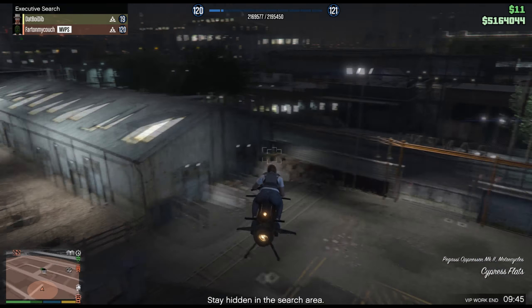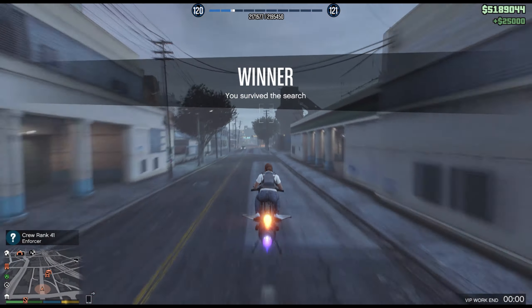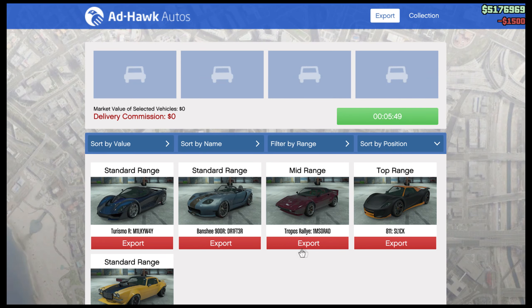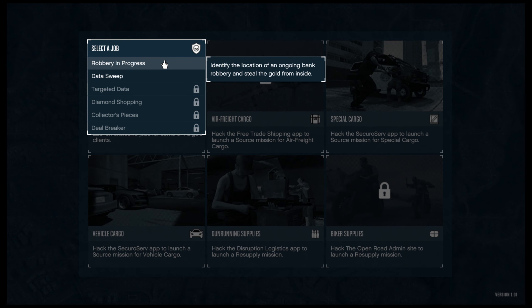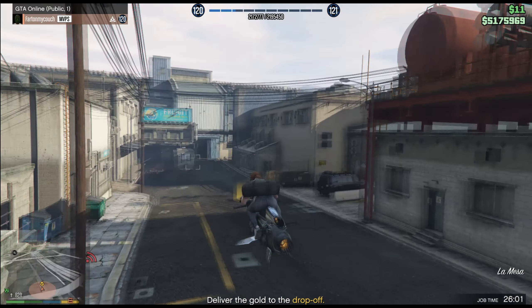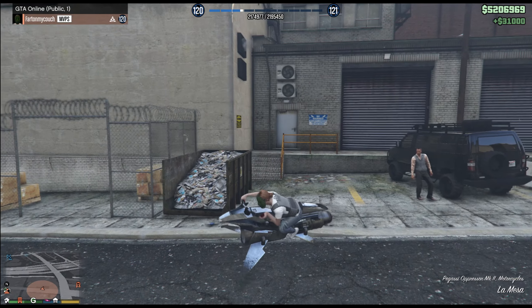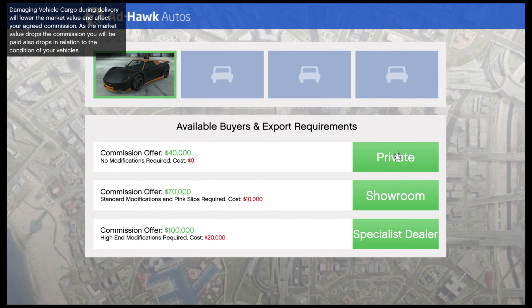You can do Sightseer between this time, you can do anything you want. You can go back to your Terrobyte and do another mission. I did this because I wasted 10 minutes and then with the 5 minutes left I did another Terrobyte mission. You see right there, I can't sell any other cars — top range, low range, or mid range — so the Terrobyte mission takes me around five minutes. $31,000 again. By the time that's done, I can go ahead and sell another top-range car — my third top-range car.